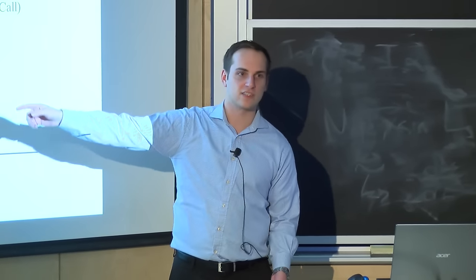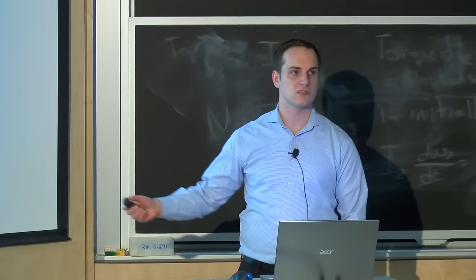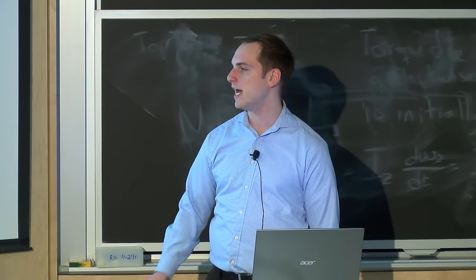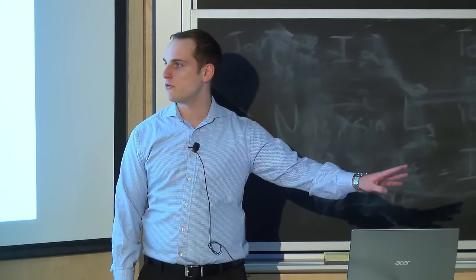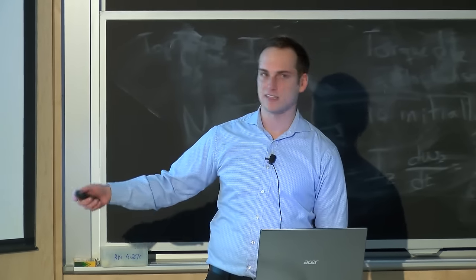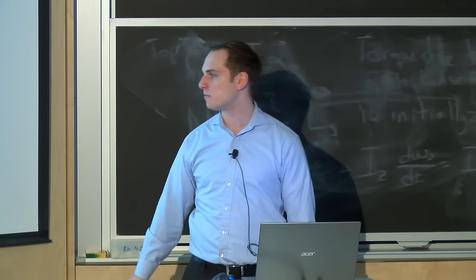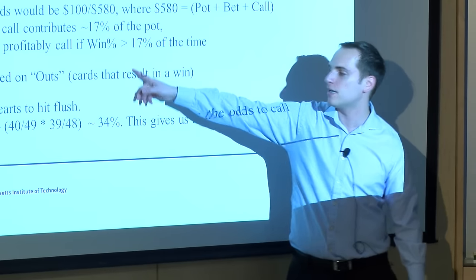If your win percentage is more than 17%, this is a plus-EV call. Your win percentage can be calculated based on what cards will make you win divided by cards left in the deck — those are called outs. Cards that result in a win for you based on your best estimate are called an out. When going for a flush, there are 13 hearts and you already know four of them, so there are nine hearts left. Your win percentage is one minus your chance of missing on both cards: 40/49 times 39/48, which equals about 34%.